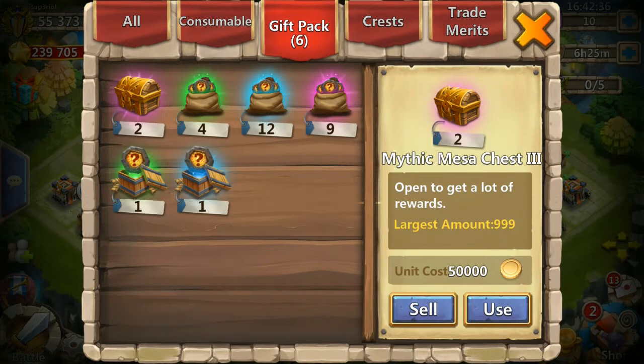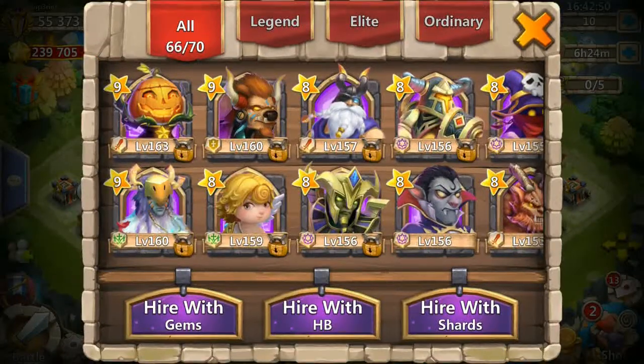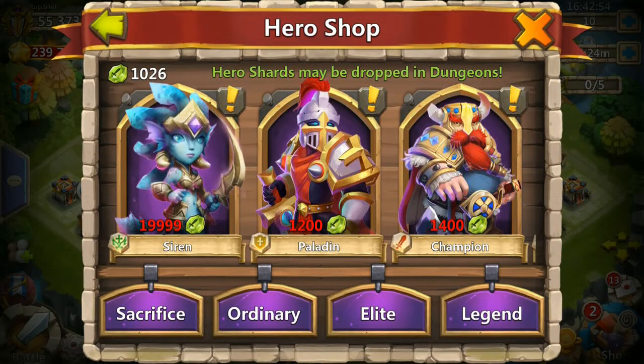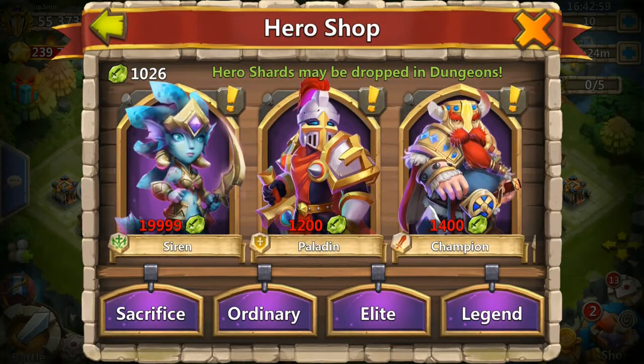Before we do that, let's go in and do some review on the new hero Siren. You can only obtain that new hero through buying shards or purchasing gems. Let me show you this new hero right here — I'm gonna do a transition to one of the other accounts and we're gonna do some review.